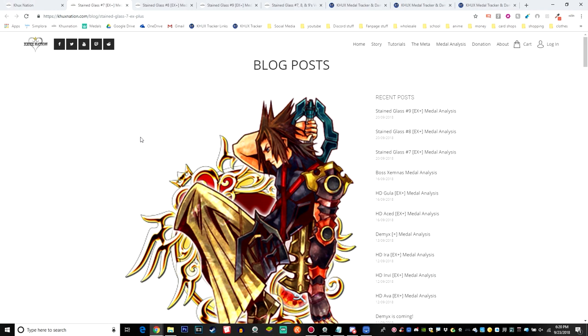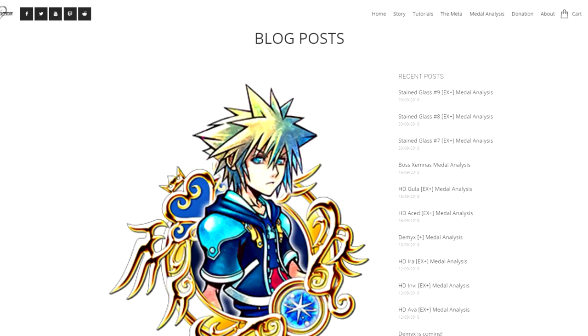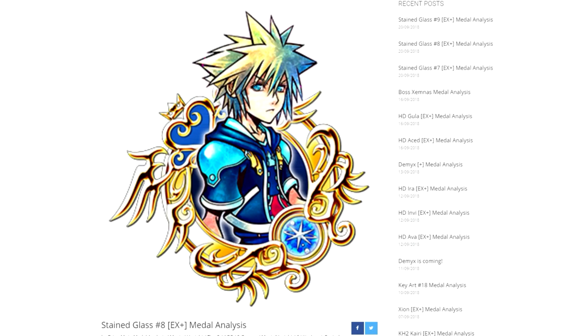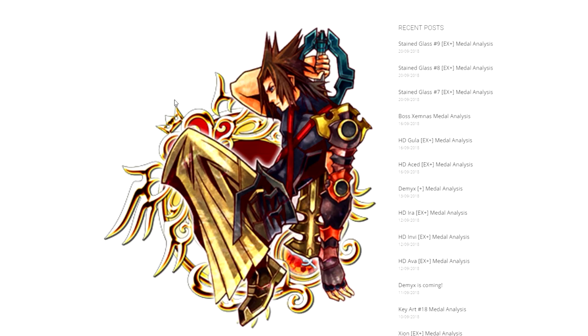So first of all, we're going to take a look at what each of the stained glass medals are going to do individually, and then we'll talk about them. Essentially, all three stained glass medals are the exact same thing — we have one for each respective attribute: number seven for power, number eight for magic, and number nine for speed.